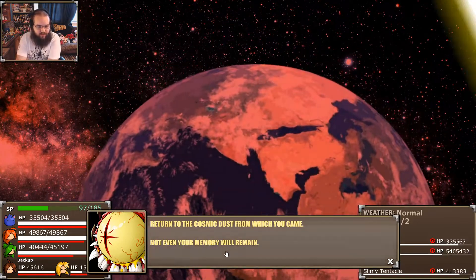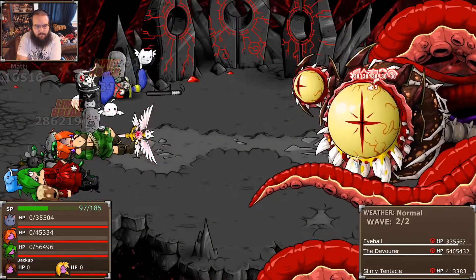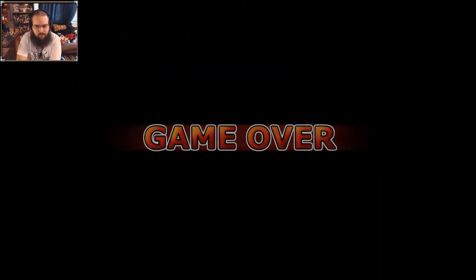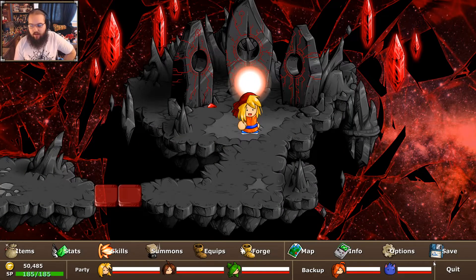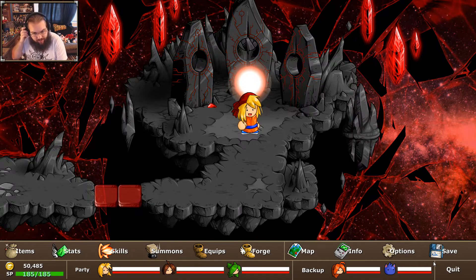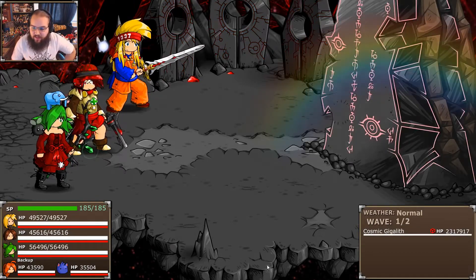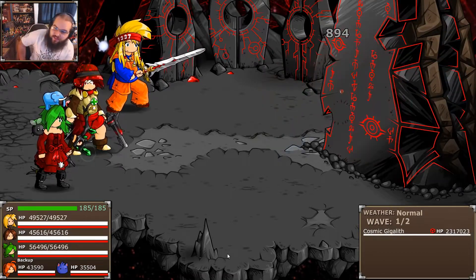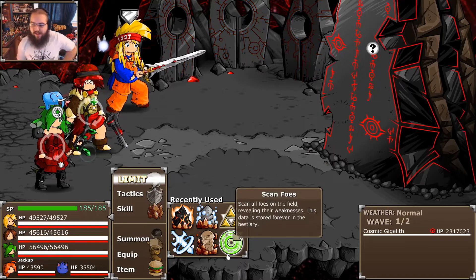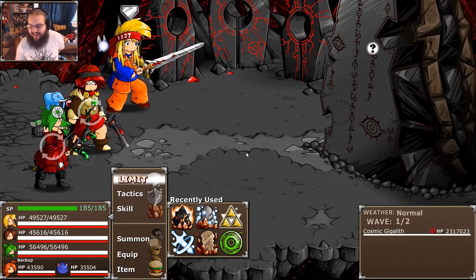'Return to the cosmic dust from which you came.' Okay — well, I was a little caught up in the moment. I absolutely did not make the right play there. I forgot. So that was Giga Doomsday — a skill that was teased to have existed by an NPC named Randolph we encountered almost at the very beginning of the game. He teased that Giga Doomsday was a skill, and it turns out it isn't used until the final boss of the game — 120 episodes later.